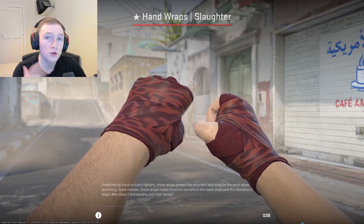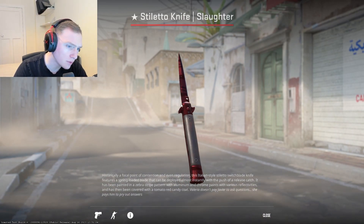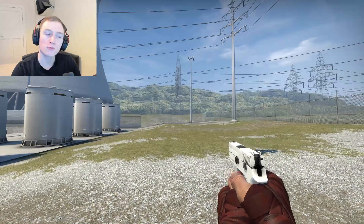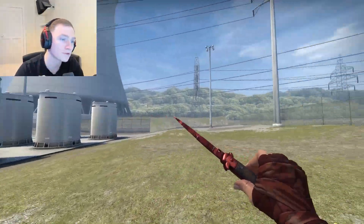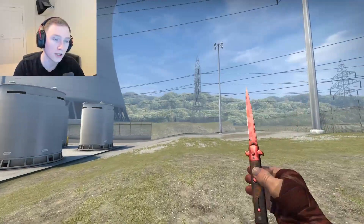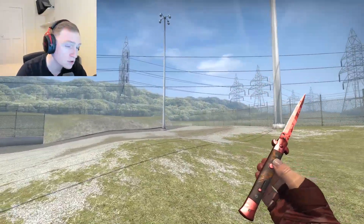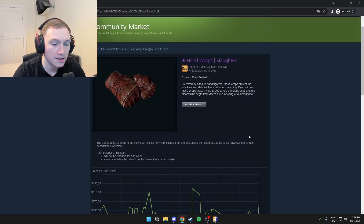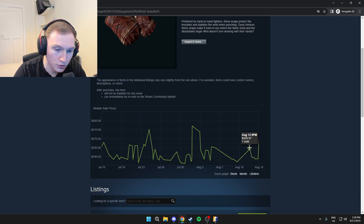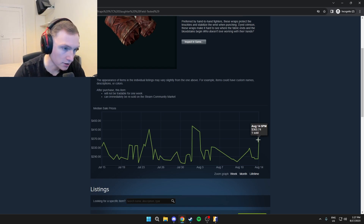Next up we have the Hand-Wrapped Slaughter along with a Stiletto Knife Slaughter, which in CS2, especially in-game, almost looks more like a ruby. Slaughters in my opinion have been massively buffed, same with a lot of the old OG patterns like the fade. This looks super nice with the hand wraps in game. Over on Steam in field tested these go for around 300 to 325, and if you want the lowest float one maybe close to 350. Of course check third parties.